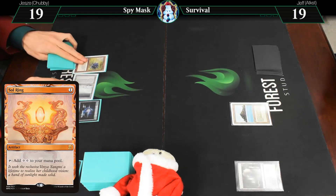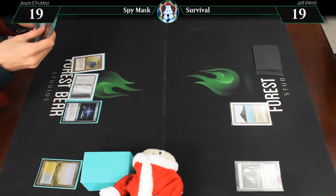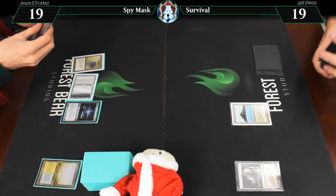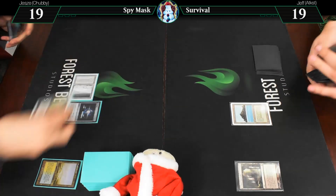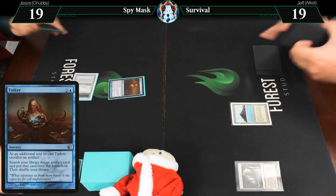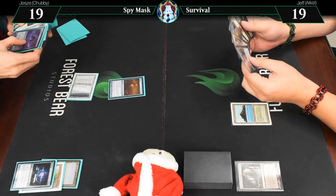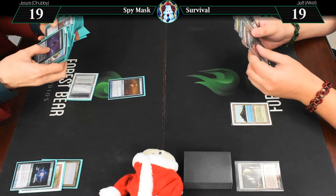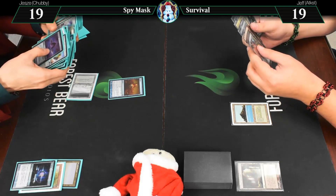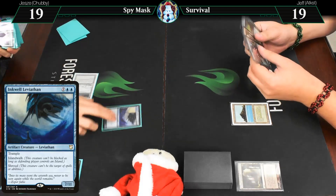Black Lotus, which I drew. Let's see here — no point really making any more of that. We'll make three blue. Tinker Sol Ring. And you have to now deal with... Inkwell Leviathan. 7-11, go ahead. Oh, thank heaven.